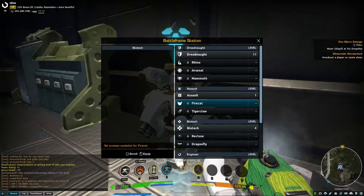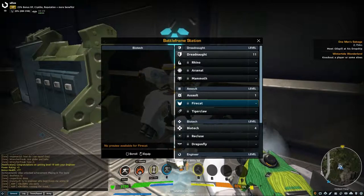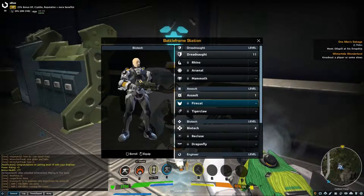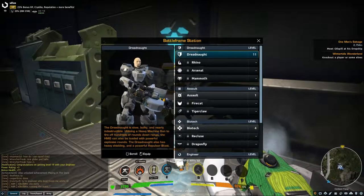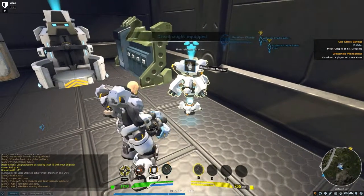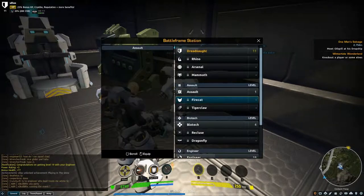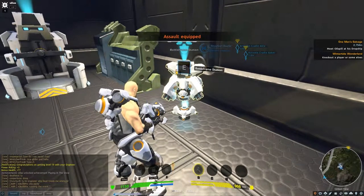The suit determines what weapons and abilities you have. Instead of picking a class like in EverQuest — a Paladin or a Wizard — you don't have to do that here. You can change at any time, and you can upgrade these suits by leveling up with them. I'll change real quick — zoom out — and you can see my suit changed. I'll go back in, pick a different one, and you can see my suit changed again.